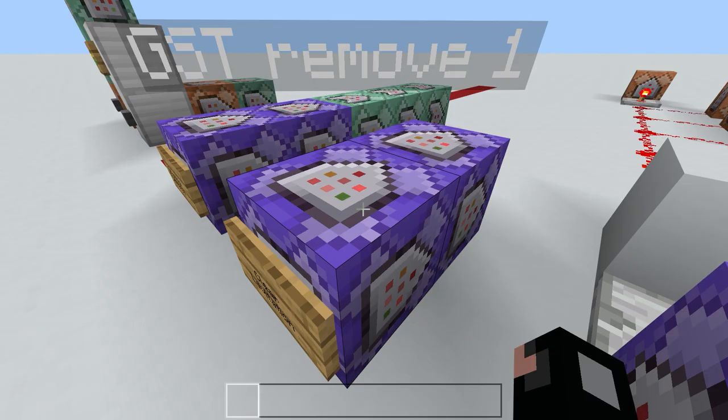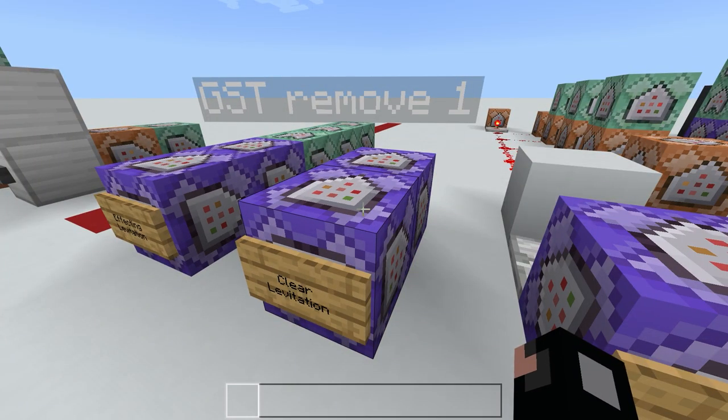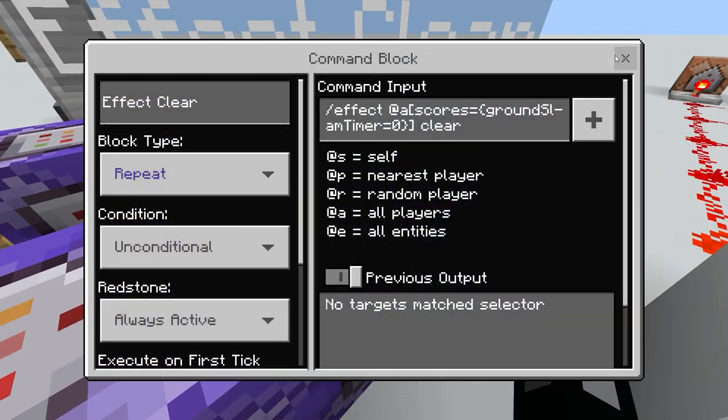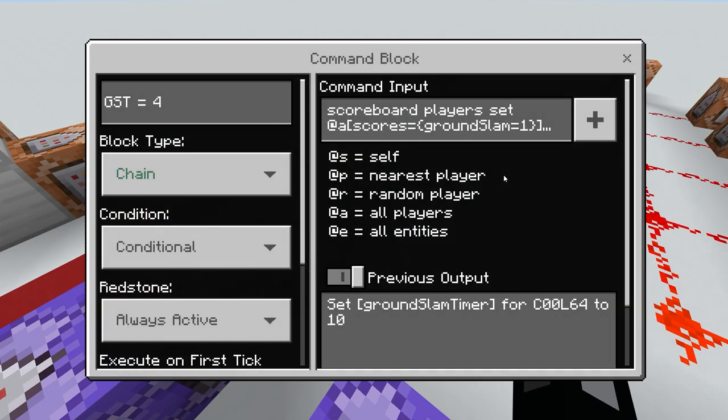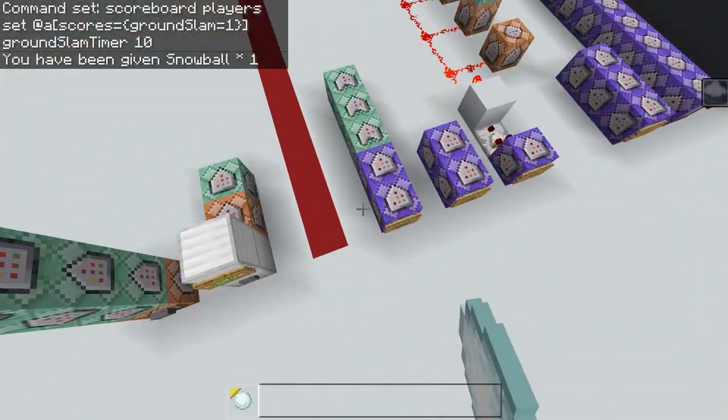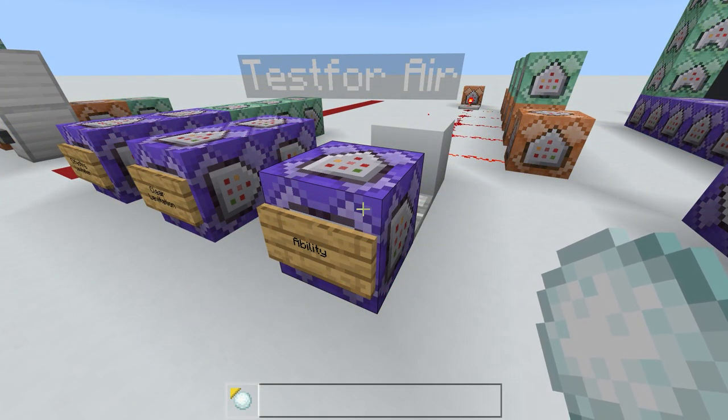We're going to be clearing their levitation effect because one second is way too long — it'd send them to the moon. That's why we set the grand slam timer to four, to time how long they've been up in the air. A repeating command block always removes one from everyone whose grand slam timer score is not zero, so once it counts down from four it clears their levitation. You can set the timer higher or lower depending on how high you want them to jump — for example, setting it to 10 will make them jump much higher.